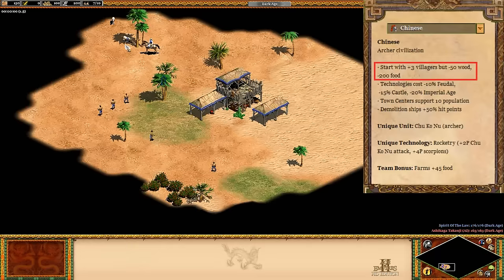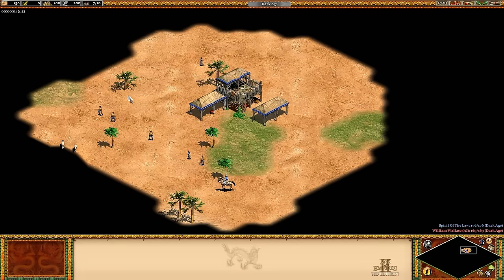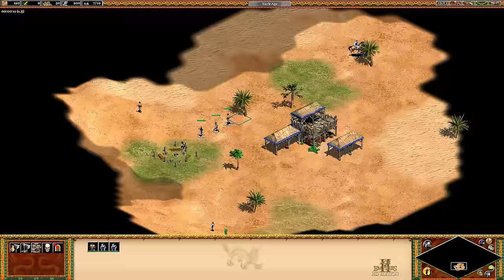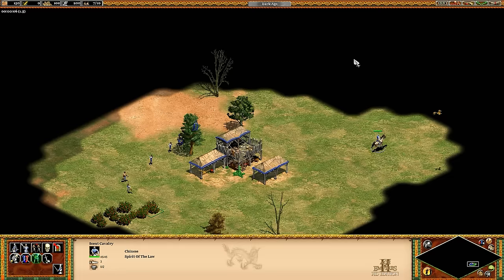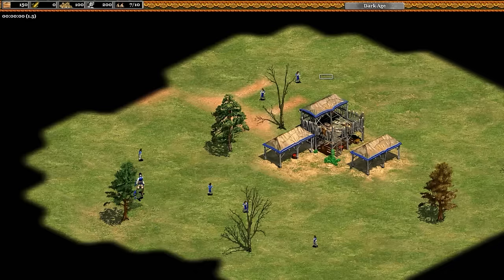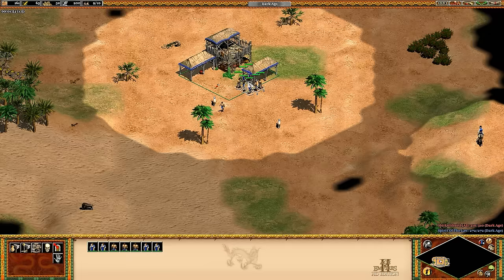Moving on to their Civ bonuses, the first is that they start with plus 3 villagers, minus 50 wood, and minus 200 food. This is probably what the Chinese are best known for, and makes for a pretty crazy start on typical maps. Your first reaction is probably either "this is amazing, I have double the villagers" or "wow, this is terrible, I have no food." It's smart to get loom early to keep your town center working, but the biggest priority is just getting food. If you don't see your sheep quickly, it's not a bad idea to scout with a few villagers. Whether it's chopping a bit of wood to make up for having 50 less, or grabbing food from a berry bush or luring a boar — it doesn't help to be picky about the food source. Try to suppress natural reactions if you normally put down two houses, since that means you won't have enough wood for a lumber camp. I like to just make one house at the start, or right away with the 8th villager after your first 7 go on food.